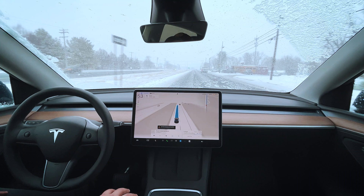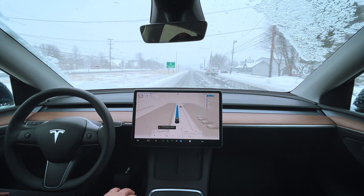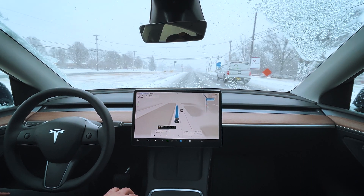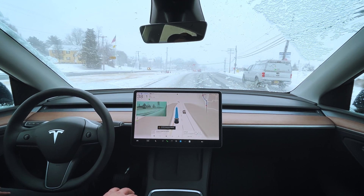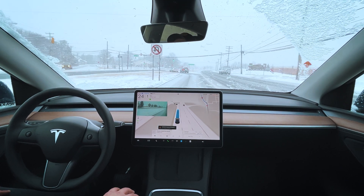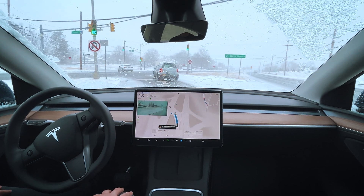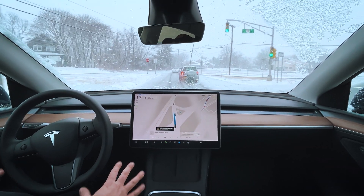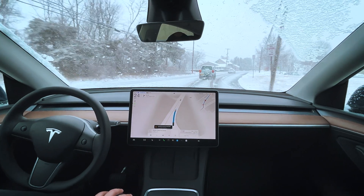We're doing 53 in a 55, which is keeping up with the car to the right of us, maybe going a little bit faster. We should be slowing down since we're going to be coming in for this left turn. There we go — slows down nice and early, pulling into this off-ramp. Very comfortable. It actually feels even smoother than 13.2.2. The slowdowns, the acceleration, and switching lanes — it feels even more comfortable in this version, 13.2.7.